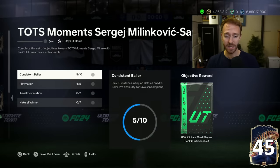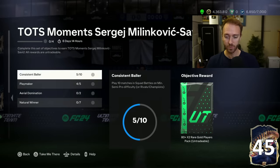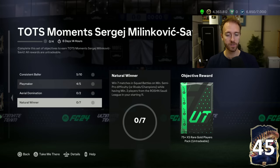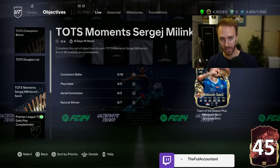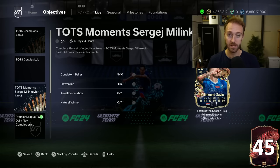If you're looking for links in the Saudi league, he's got the TOTS plus chemistry and a very well-rounded card. It's like 10 games, play 10 matches, assist five goals. I've already got two sections almost done here from playing a couple of games of rivals. You do have to use two players from the Saudi league in your starting 11 and win seven matches to get that Malinkovic-Savic done. Not terrible — it's there, it's decent.